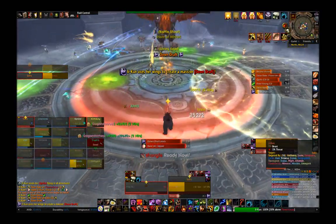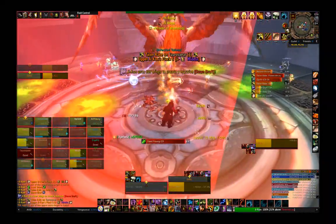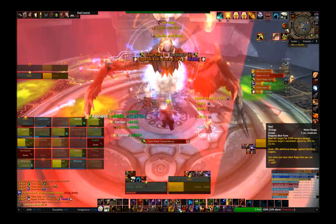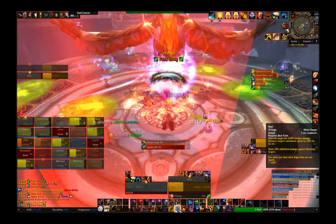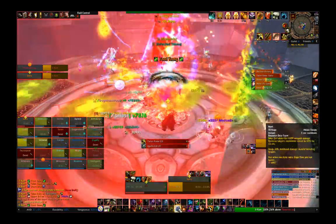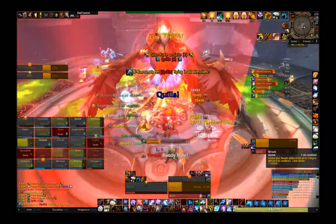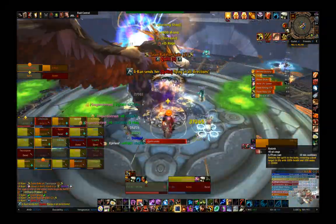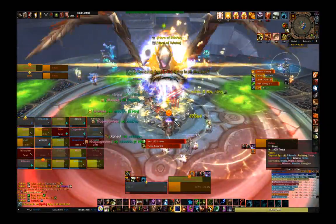That pretty much covers everything about Ji-Kun, so let's recap. Switch tanks at 2 stacks of Talon Rake. Try to clear pools when you're not tanking, but watch how much damage you are taking. Run at her when she casts Downdraft, and stay away from other people and pools, especially when you're tanking. Use cooldowns on Quills to help the healers, and more pools will spawn later in the fight once juveniles start hatching, so you'll have even more pools to avoid. Hopefully you've enjoyed this quick guide for dummies. It's good to be back doing these, and hopefully the rest of the Throne of Thunder and Siege of Orgrimmar guides will be coming out soon. Please like, favorite, share, subscribe, and as always — you keep it salty, Internet.